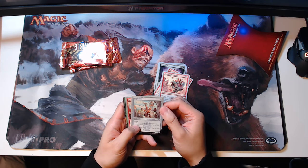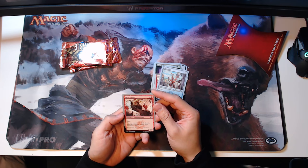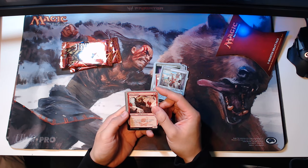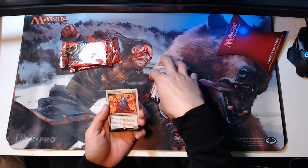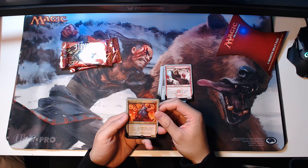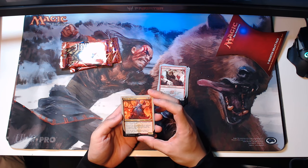Cogmentor — it's an artifact creature, one-one for one. It's a gnome rigger with flying. Party Crasher — three-three for four and a red. It's a goblin berserker with haste. You can attack with this guy once each combat during each opponent's turn. No rest, no mercy, no reservations — goblins are just kind of headfirst, don't think at all. Baron Von Count — this is our mythic. It's a one black and red legendary creature, human villain, three-three.